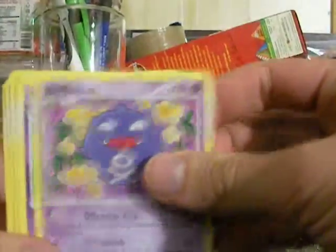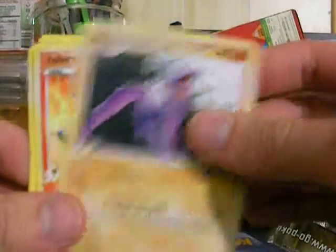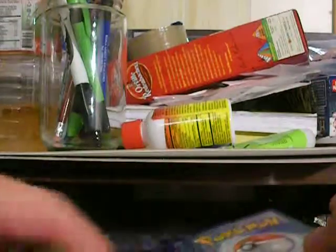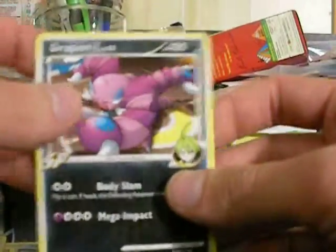So we have Koffing, Nidorina, Shellos, Munchlax, Aerodactyl, Infernape, Glaceon, and an Aaron's Collection. My Reverse is a Mr. Mime, which is a Rare, and my Rare is a Drapion.